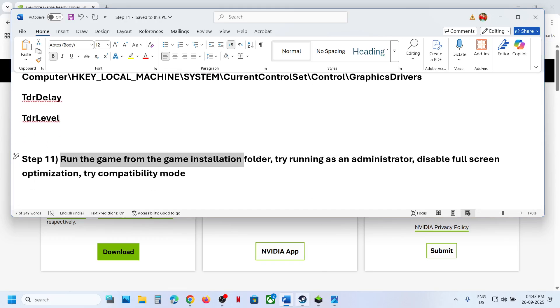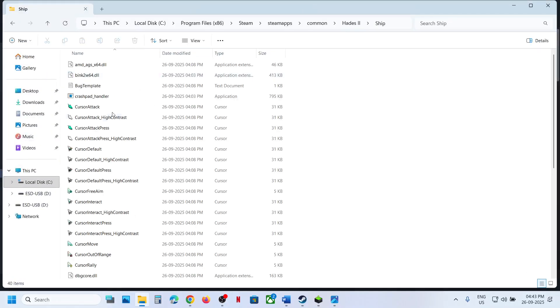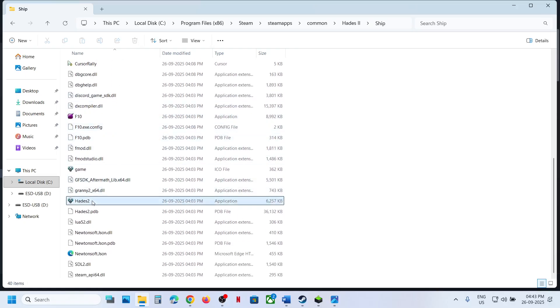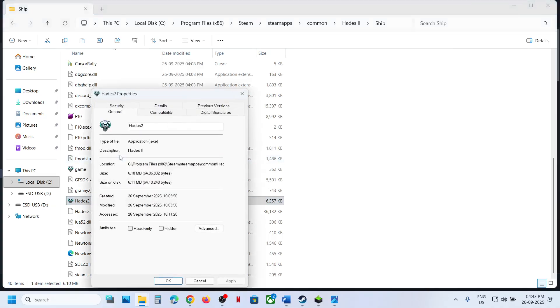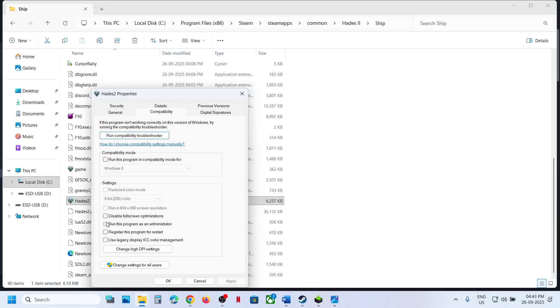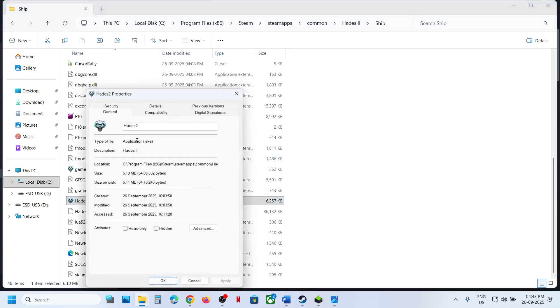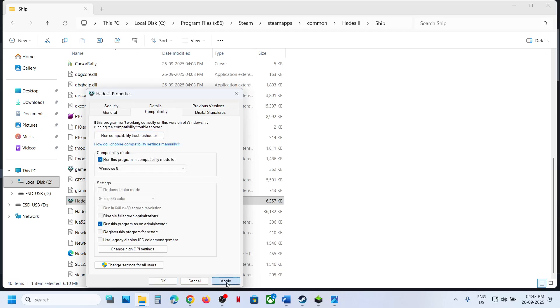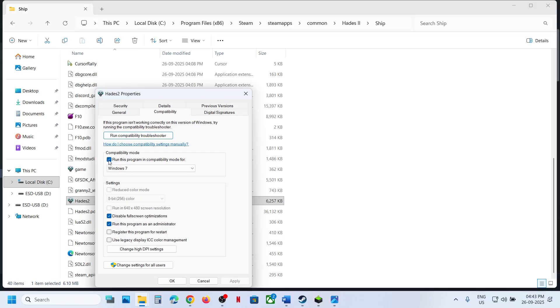The next step is to run the game from the game installation folder. Go to Steam, right-click the game, select Manage, click Browse local files, find and double-click the game exe. If that doesn't work, right-click the exe, go to Properties, run it as administrator, hit Apply and OK. If still not working, go to Properties and try compatibility mode with Windows 8, hit Apply and OK. You can also try Windows 7, or disable full-screen optimization, hit Apply and OK.